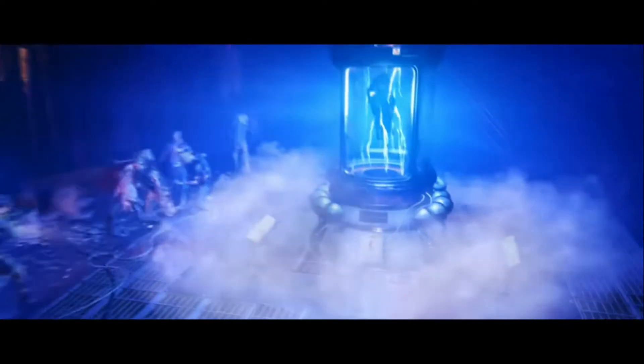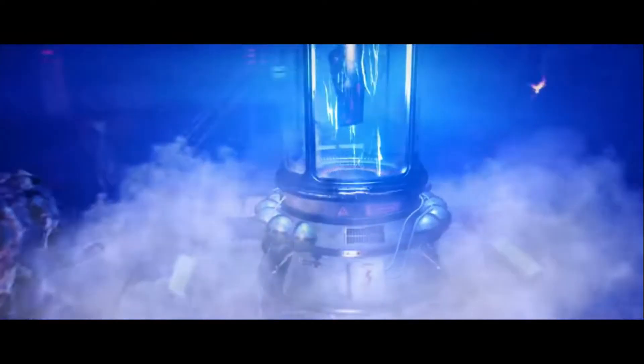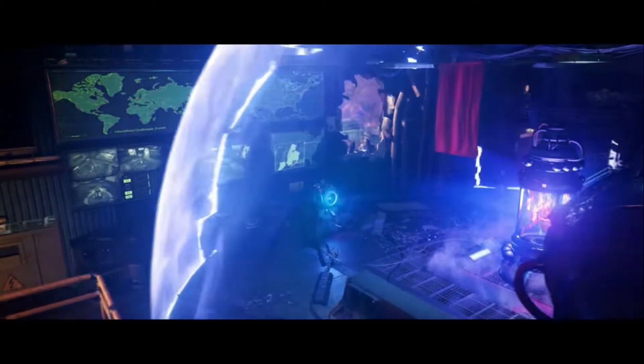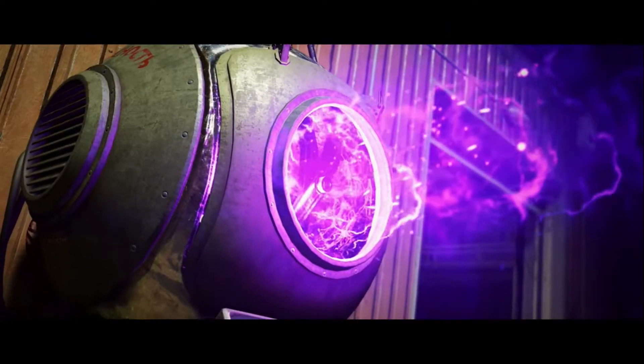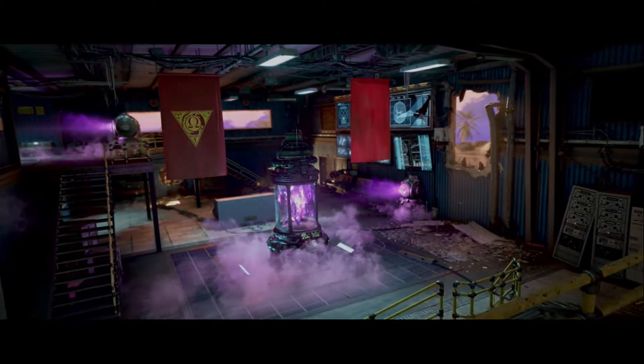I'm not really sure what this blue cylindrical machine is but it's definitely eye-catching — maybe it's just part of this dark ether crystal reactor or generator we see. There are about three of these across the map and it's basically just power, so you need to power up different parts of the map.